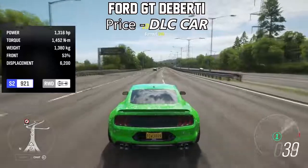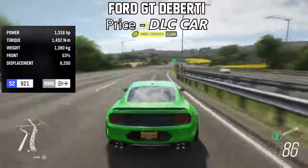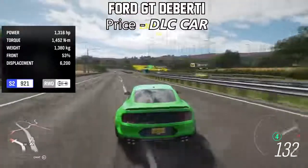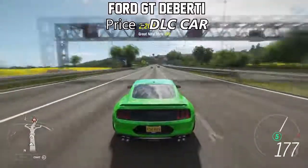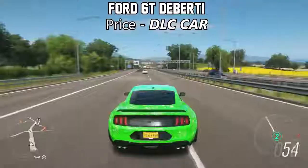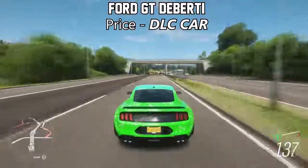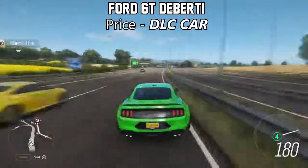The next one on the list is the Ford Mustang GT DLC car. This thing, fully upgraded, will top over 1,300 horsepower, which for a Mustang is pretty damn fast. And even with rear-wheel drive, it is still insanely good at accelerating. It's obviously got a bit of wheel spin, but when you get your foot down in second, third, fourth and fifth gear, it just pulls and pulls — and it also sounds pretty cool as well.